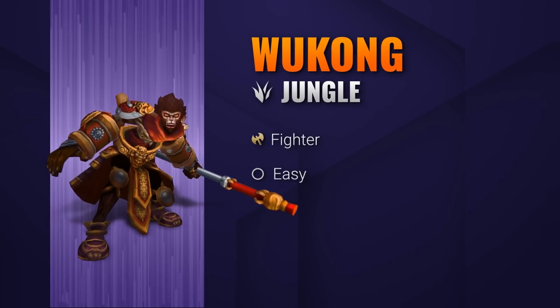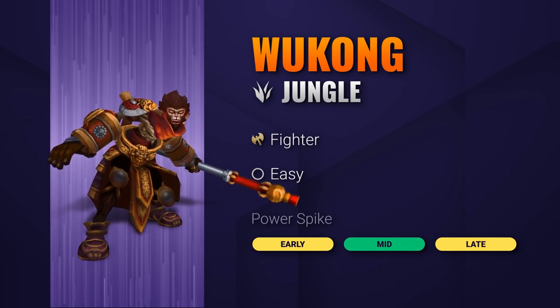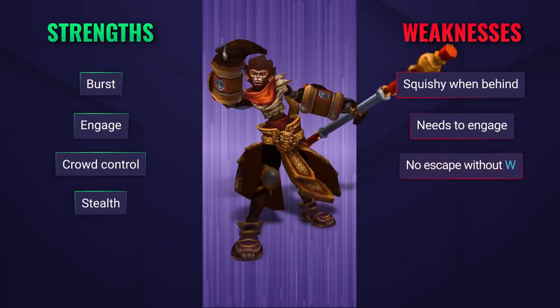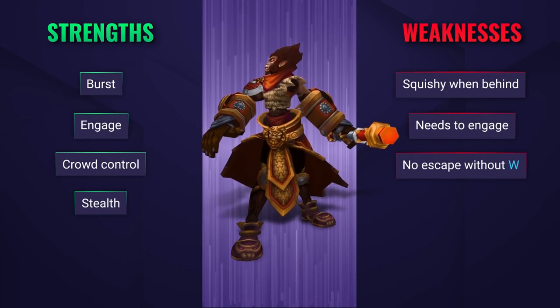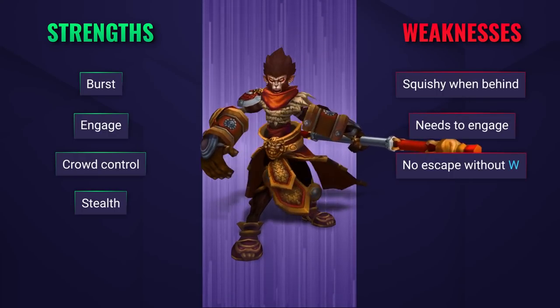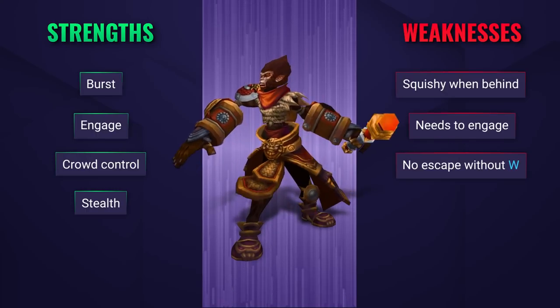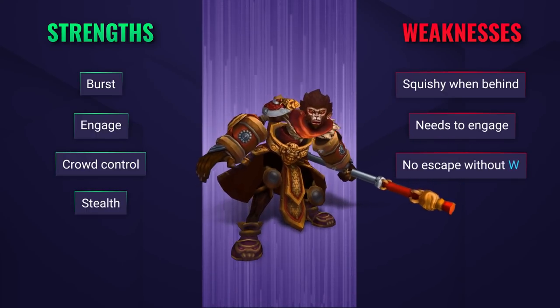Wukong is a bursty, mobile bruiser and duelist with the potential to disrupt entire teams with his ultimate. He can juke his opponents with his clone and burst them down in the process. Wukong does however get deleted when he gets behind, as he needs those few key items to stay alive when he dives into teams, and when he's on the back foot he can struggle to be effective.